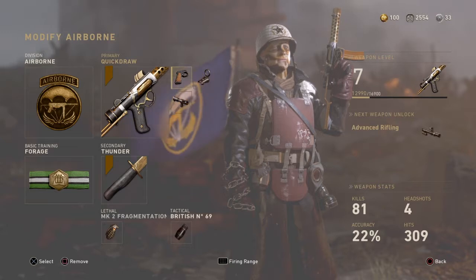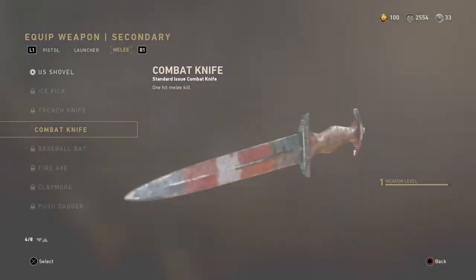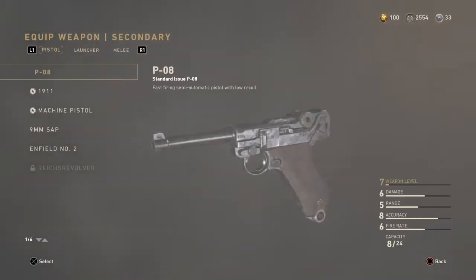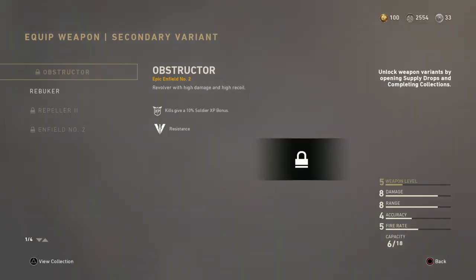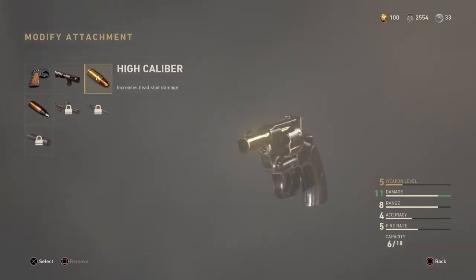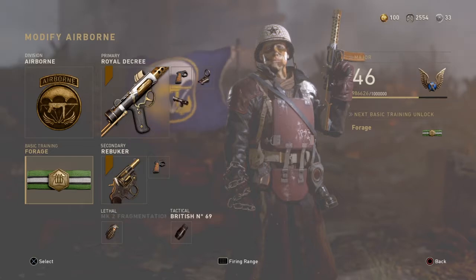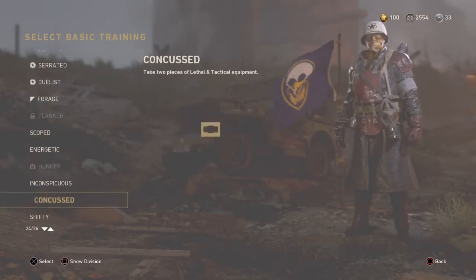What you're going to want to put on this is a reflex sight. You're going to put quick draw and steady aim. Quick draw so you aim up faster with your reflex, but I prefer using steady aim for hip fire. The hip fire on this gun is phenomenal because this gun shoots slow — it's not that fast — but the damage makes up for the low fire rate and it's fantastic.